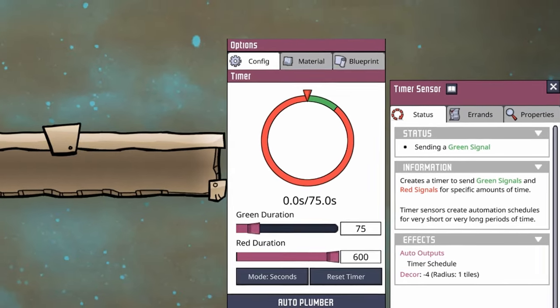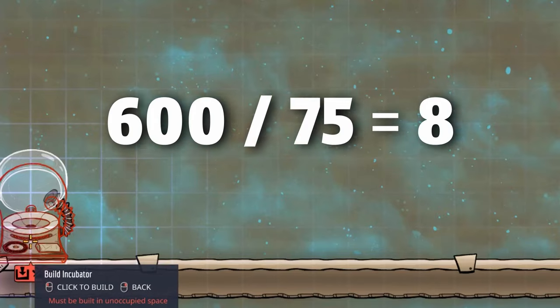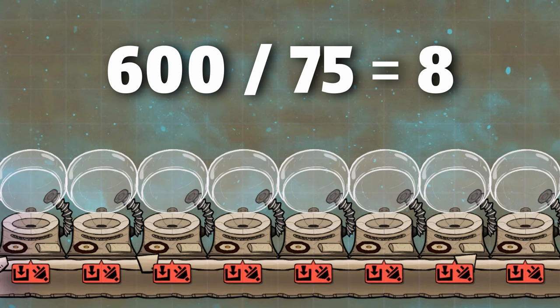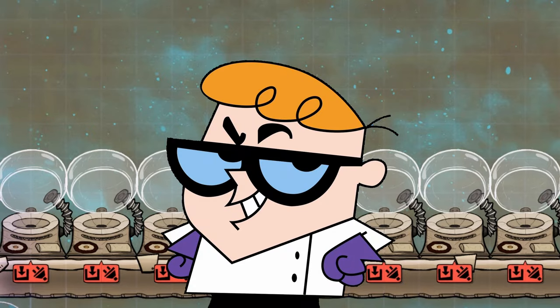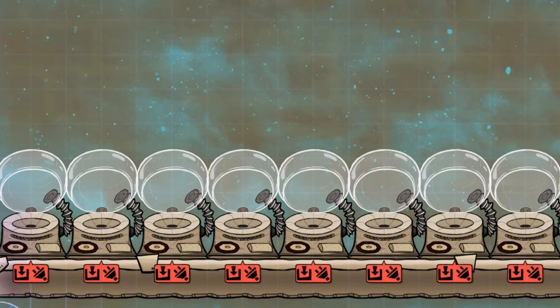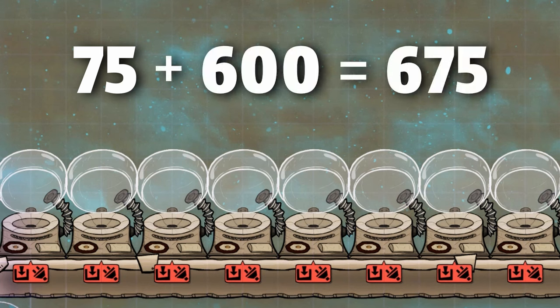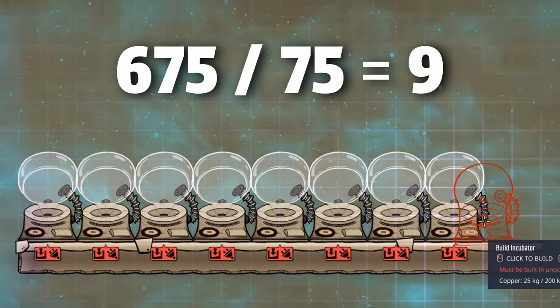Now this isn't a hard and fast value like the number of seconds in a cycle, but there is a reason I recommend it. 75 divides nicely into 600 eight times, meaning that we can have 8 incubators activating for 75 seconds, one after another, every full cycle. I like to call this setup an incubator array. For those of you math wizards out there, you might have noticed that if an incubator is active for 75 seconds and then deactivated for 600 seconds, the total time or period is 675 seconds. This means we can actually have 9 incubators operating in sequence.